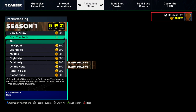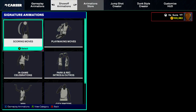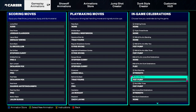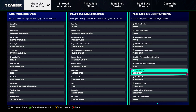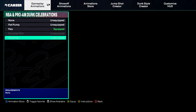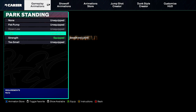You have to buy the animation called 'flop.' Once you own that animation, go to your animations and come over to either Park Standing or NBA Program Standing, and switch that to the animation 'flop.'